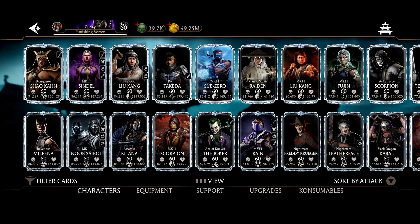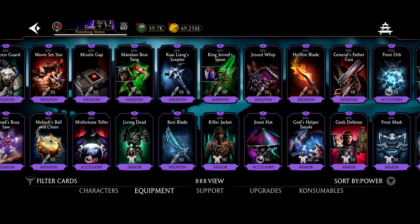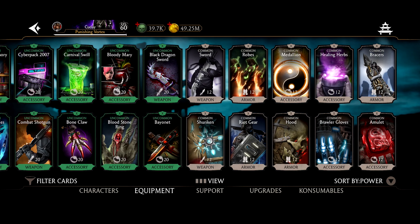Here is my account — fully maxed out, everything you could ever imagine, all maxed. If we go to my equipment, same story: everything you could ever imagine, all there. But how do you do that?